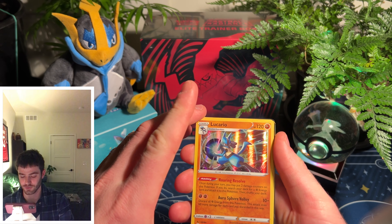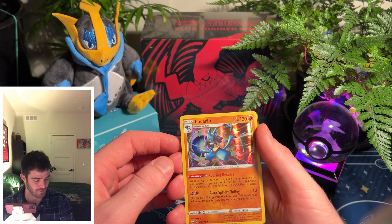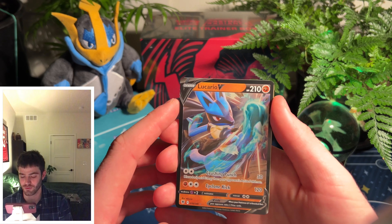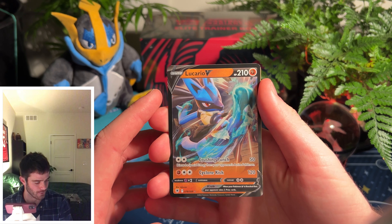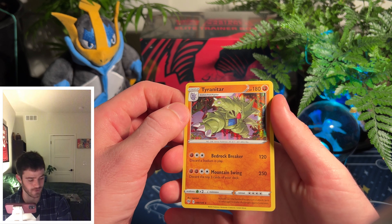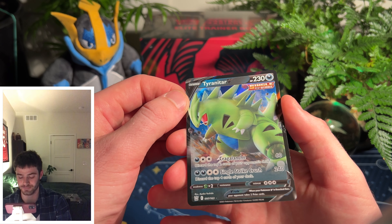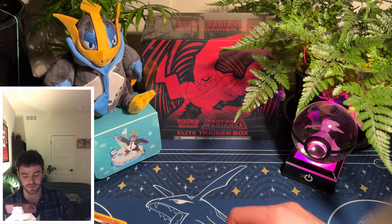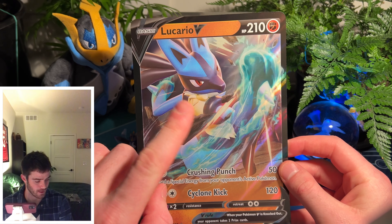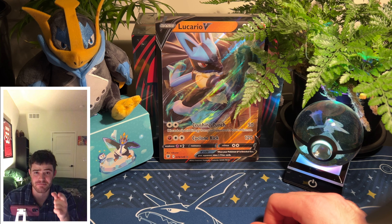Promo-wise, I have the Lucario — this is a deck-exclusive card going for 17 cents, so not much. There's a Lucario V going for 50 cents. This Tyranitar is a Darkness Ablaze card at 15 cents, and we got a Tyranitar V from Battle Styles at about 50 cents. And let's not forget the jumbo card, which is a copy of the Astral Radiance art — that's like a buck fifty.